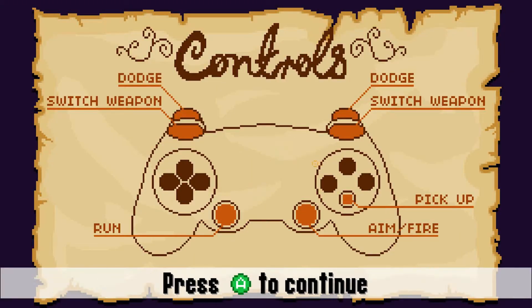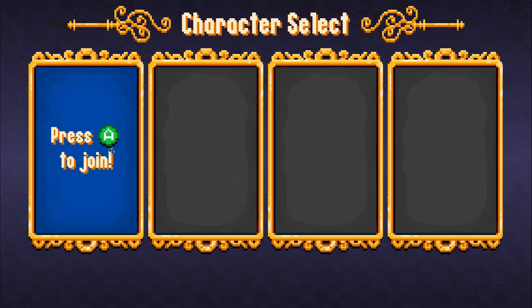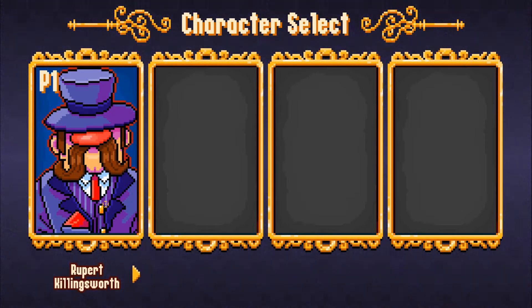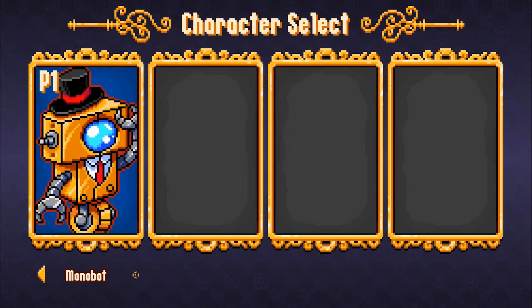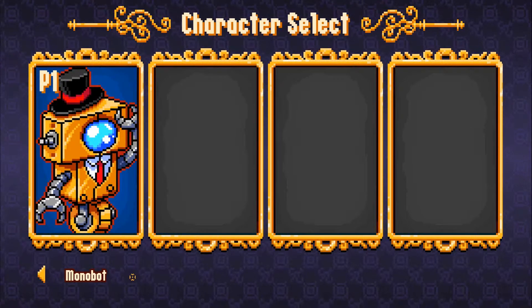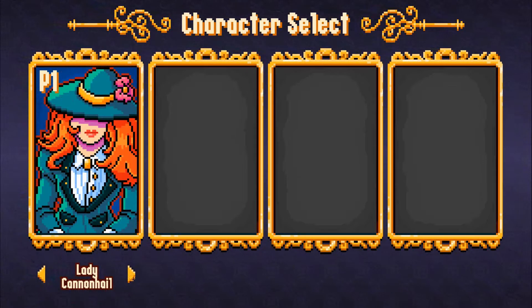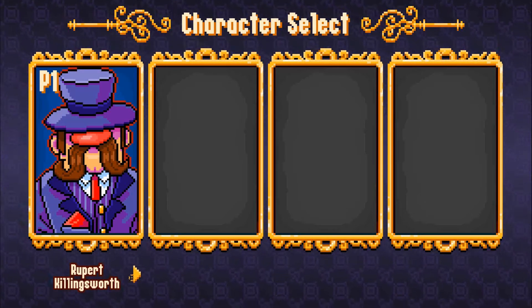Now you can play with the controller or the keyboard. I started out with the controller, but I couldn't really hit the small stuff, so I changed over to mouse and keyboard. So here you can select four players to join, but I'm playing solo. You can choose four different characters — this little robot thing looks like an escape from Borderlands, Baron from Dogface, Lady Cannon Hale, or Rupert Killingsworth. Let's go with the lovely lady.